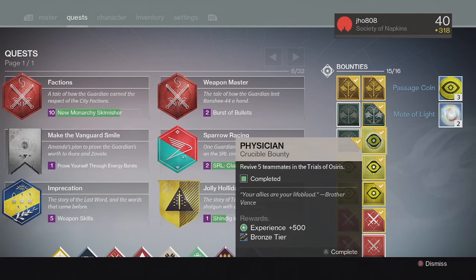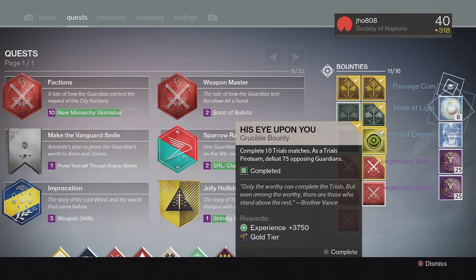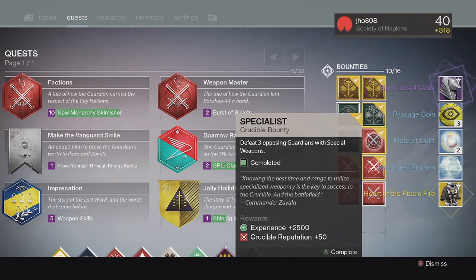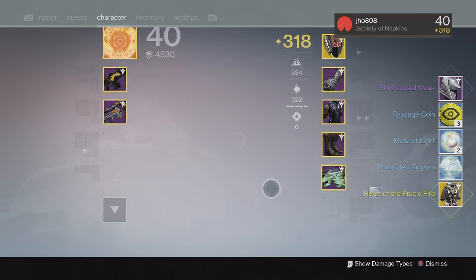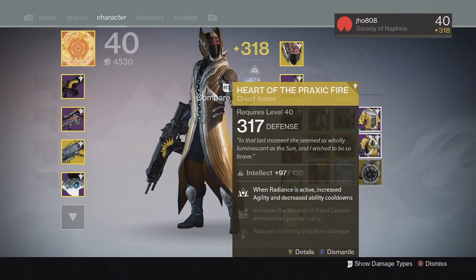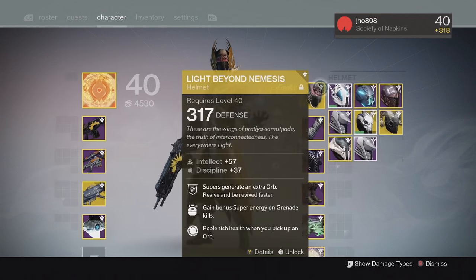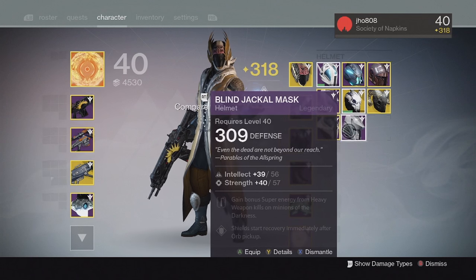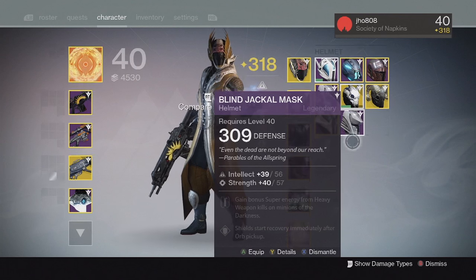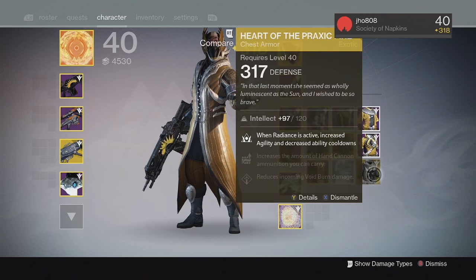Going into my Trials Bounties on my Warlock, we got more Passage Coins, Motes of Light, and Legendary Marks. For the Silver tier, we finally got an Exotic — we got a Heart of Praxic Fire. For my Gold tier, we got a Helmet, the Blind Jackal Mask. My Heart of Praxic Fire came in at 317, which is pretty cool — it's been a while since I got an Exotic from that Silver tier. The Gold tier Helmet came in at 309 with Intellect and Strength. Pretty decent stuff out of my Bounty rewards for that first character.